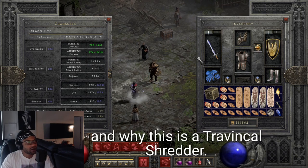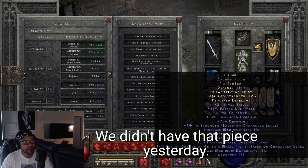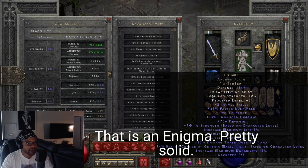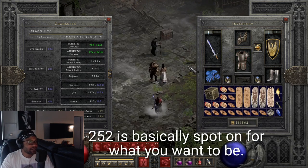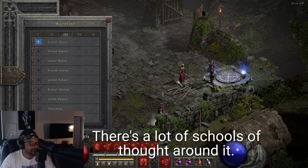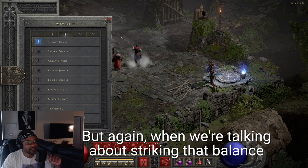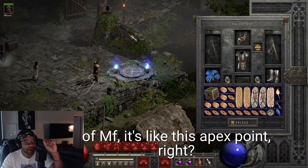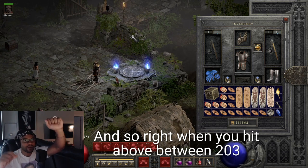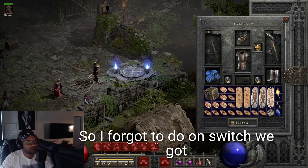This character all told is 252 MF, which largely comes from these small charms and from the Enigma - I didn't show that earlier, but it's a solid Enigma, 756. That's really where you're getting it. 252 is basically spot on for what you want for magic finding. There are schools of thought that more is better, but striking the balance between kill speed and MF, you want to be between 200 and 300 - that's the apex point where you kill stuff and don't die.